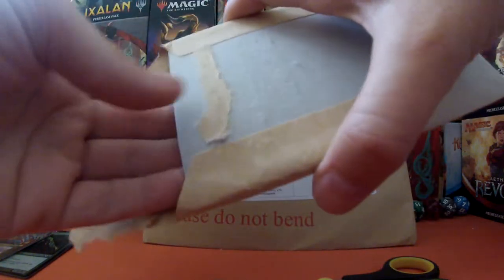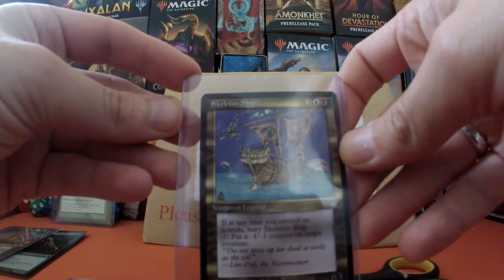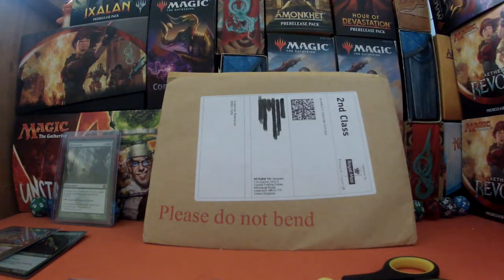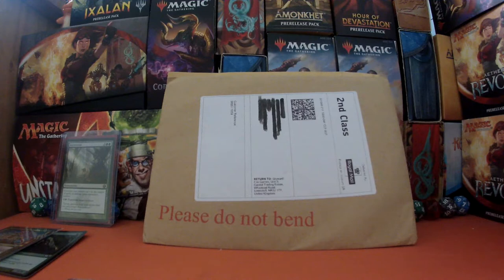I have a feeling we have a selection in this one. Quality. Firstly, it is Skeleton Ship — because it is another reserve list card and it's from Ice Age. Ice Age is a set that I'm trying to collect all the reserve cards, which I can then put into a folder, and when I'm completed I will be able to show you all what I have managed to find. I thought this was going to go quicker — I do apologize. Right, we are in.